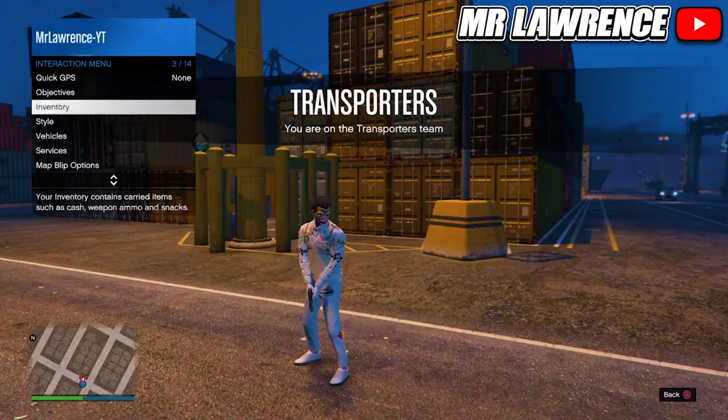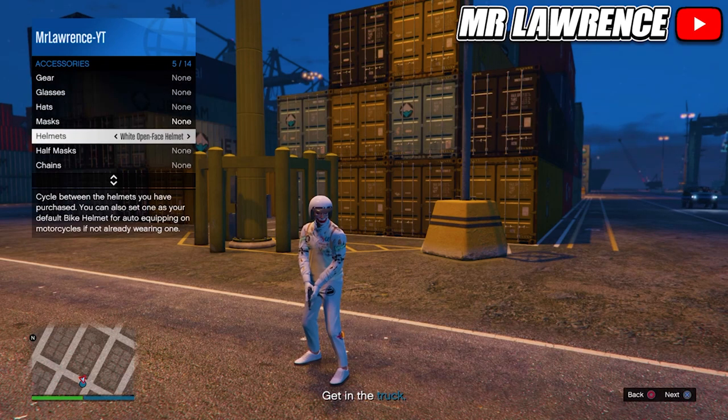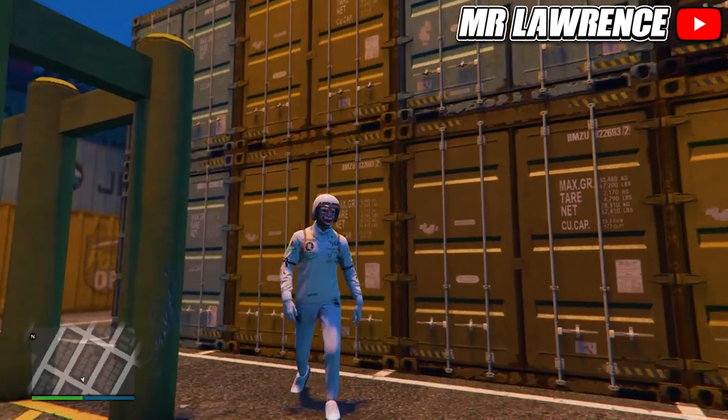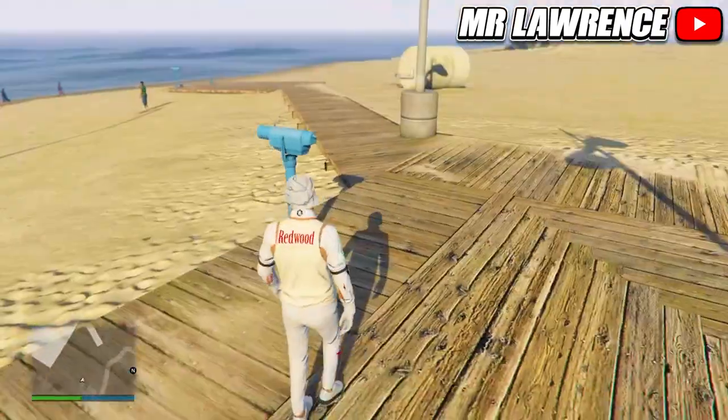Now equip any accessory again and leave the mission. Save this outfit in any slot. Don't delete the other outfits, because you can use those to create more modded outfits with logos.